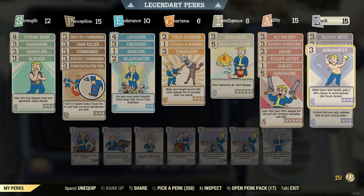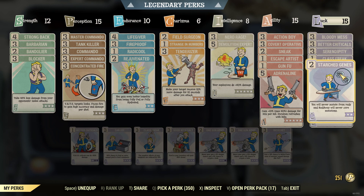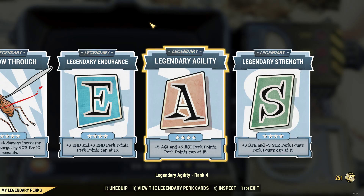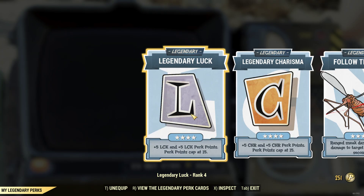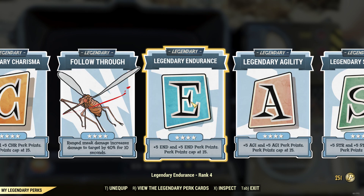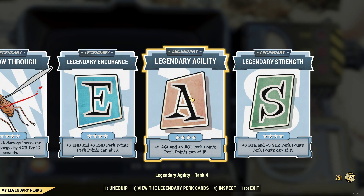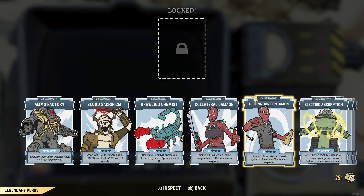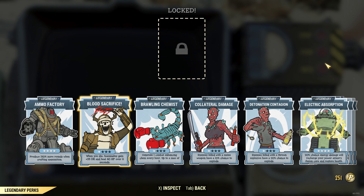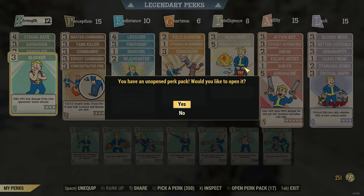As for Luck, I have Bloody Mess, Better Criticals, Serendipity, Class Freak, Starched Genes, and Critical Savvy. In terms of Legendary perks, I've got Legendary Luck, Legendary Charisma, Follow Through, Legendary Endurance, Legendary Agility, and Legendary Strength. If you need to craft ammo, just swap out one of the special perks for Ammo Factory — you'll be able to craft heaps of ammo, store it in the ammo box, and you'll be good.